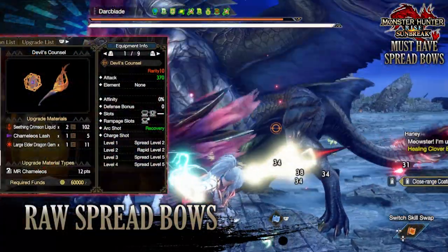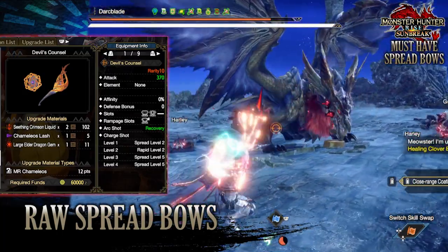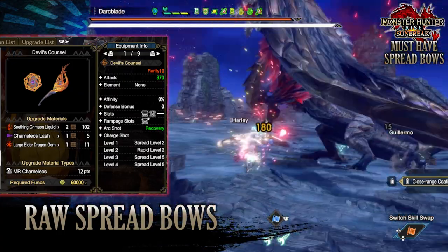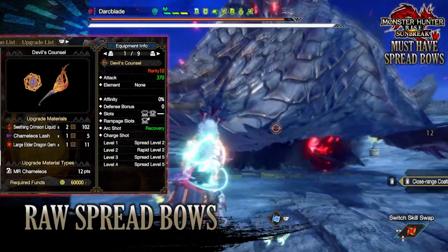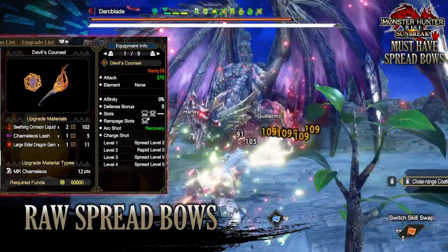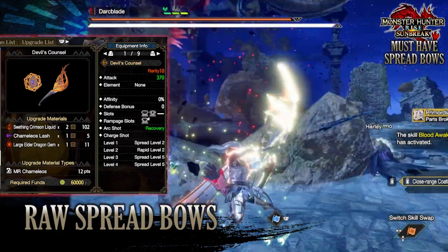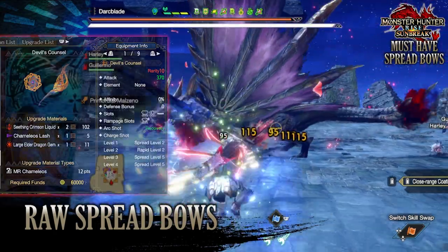So first of all, for the raw spread bow, you want to go for the Camelios bow known as the Devil's Consile. This is a bow that has a decent raw attack of 370. It doesn't have any element, affinity, or defense bonus. It has decent decoration slots with a tier 2 rampage decoration slot. It also has access to the recovery arc shots — although arc shots are kind of a second thought compared to the other aspects. Most importantly, it also has access to spread level 5 arrows, thanks to the charge shot being at level 4. This is by far the most useful raw attack spread bow if you're just focusing on a raw attack build.